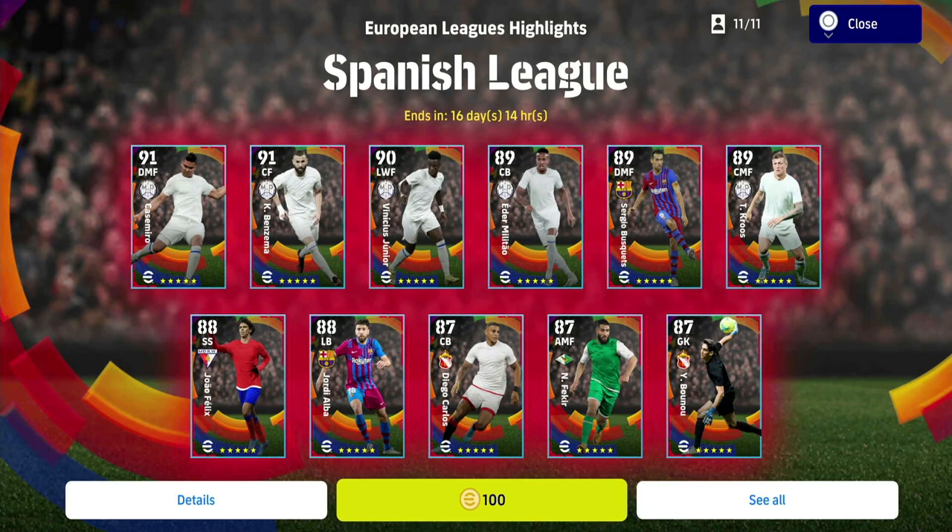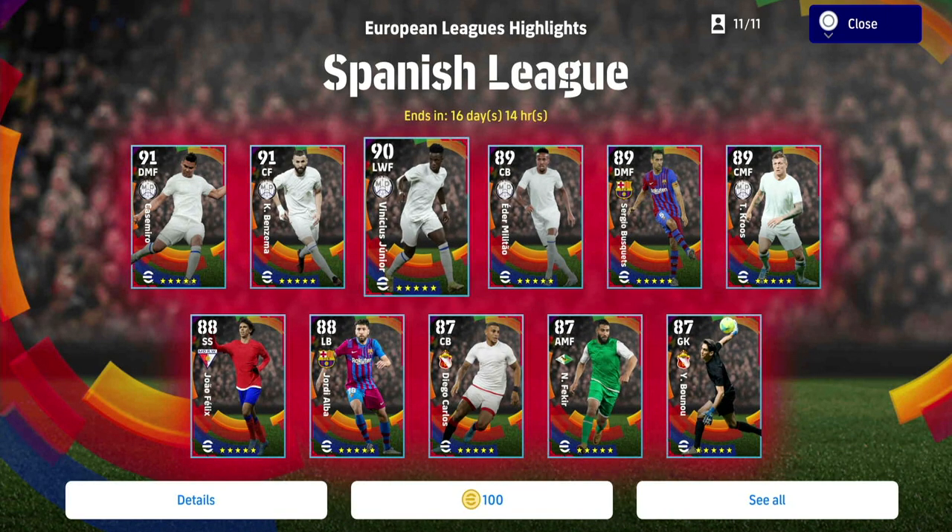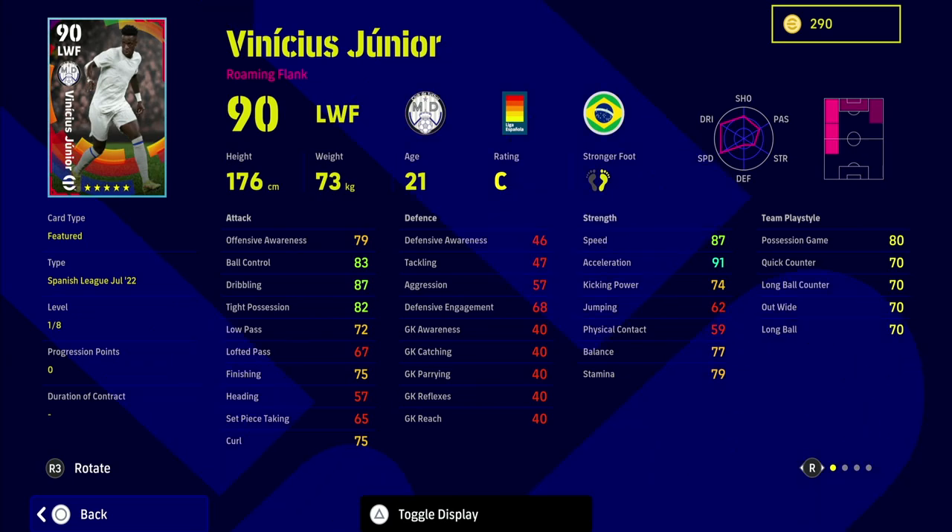Next we have Vinicius Jr, who only has eight levels but has 91 acceleration and 87 speed, 80 possession game, and a bag of player skills that will come in handy if using him as an outright winger. His standard card measures up quite well.